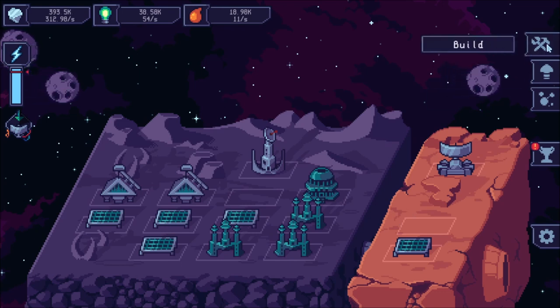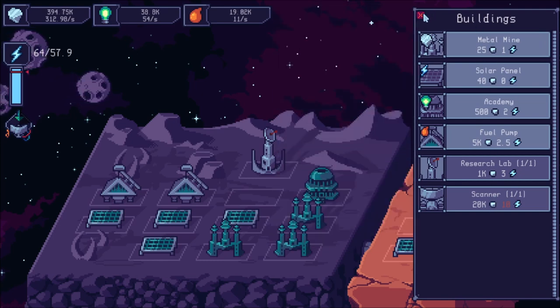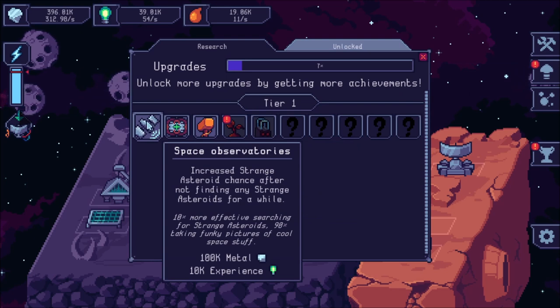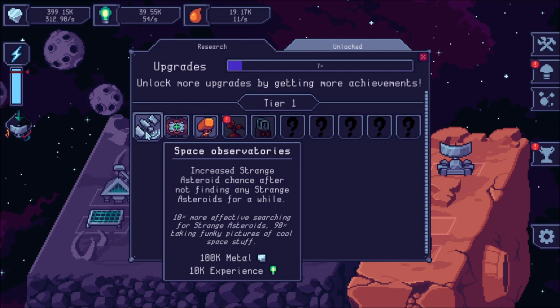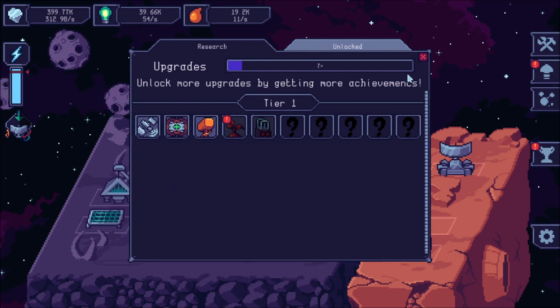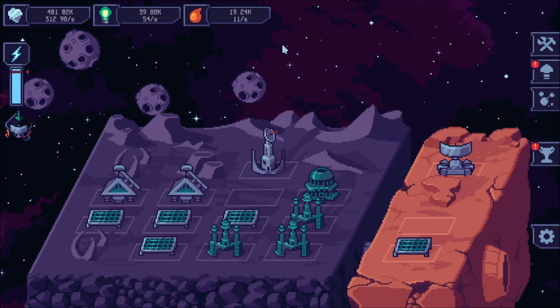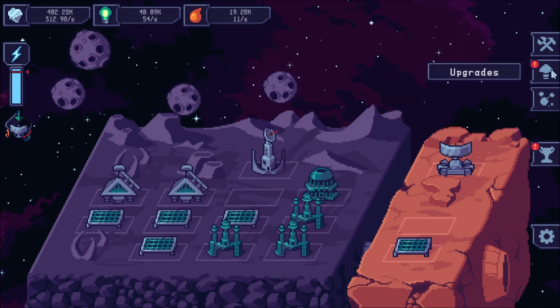On the right-hand side of the screen is your build menu — everything I just mentioned is right there. There is an upgrade section where you can spend your metal and experience on other things. For example, space observatories. There's also increased strange asteroid chance after not finding any strange asteroids for a while. This radar device — a scanner — will find strange asteroids that will just appear.